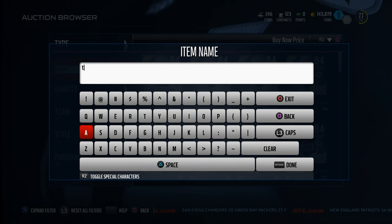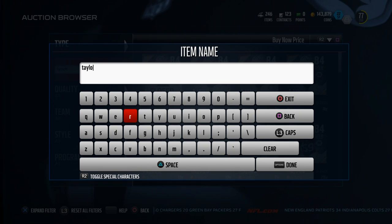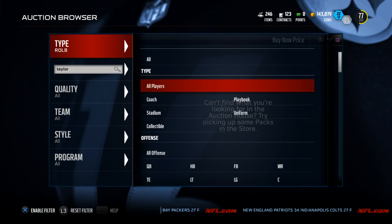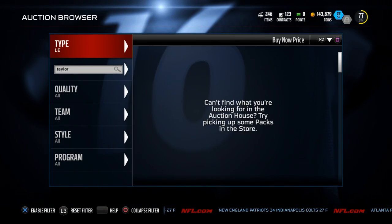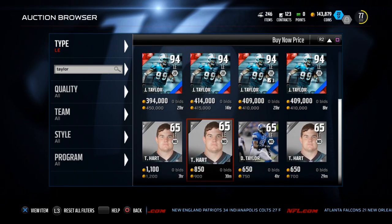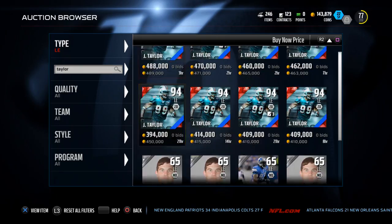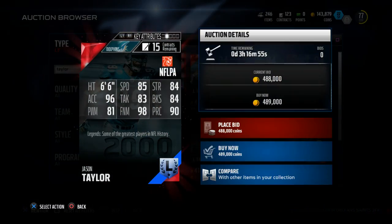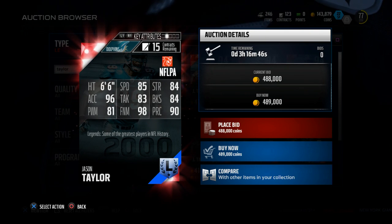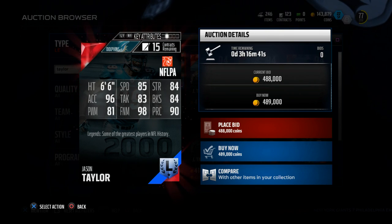Let's take a look at Jason Taylor real quick and check out his ratings and his value. He's the left end, he's a legend. Aaron Lynch has only 2,000 coins. Now let's look at Jason Taylor — the cheapest Jason Taylor is about 400,000 coins. He's a 94 overall. So: 85 speed, 83 tackling, 98 finesse move, 84 block shed, 84 strength, 81 power move, 90 play rec. The main stat I want to focus on is the speed rating.